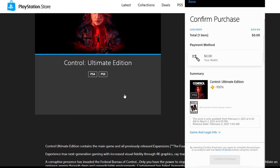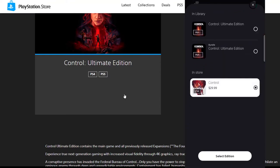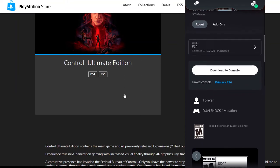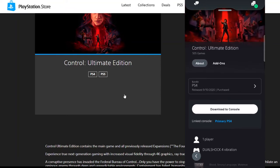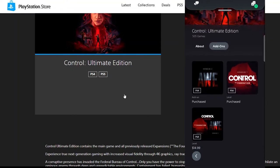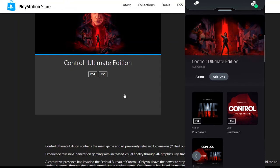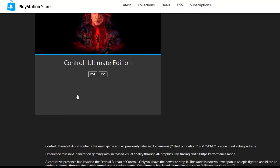I go to 'Select Edition,' add the PS5 version to my library - 'Confirm Purchase,' boom, processing, continue shopping. Now for Control on PS4 edition, I go to 'Select Edition' and it says 'Download to Console.' It seems like buying the PS5 edition also adds the PS4 edition inside the store. I wonder if buying the PS4 version first would have also gotten the PS5 one - let me know in the comments.